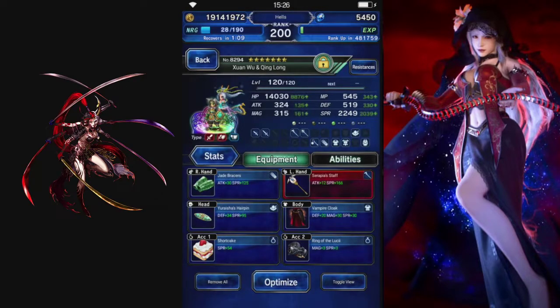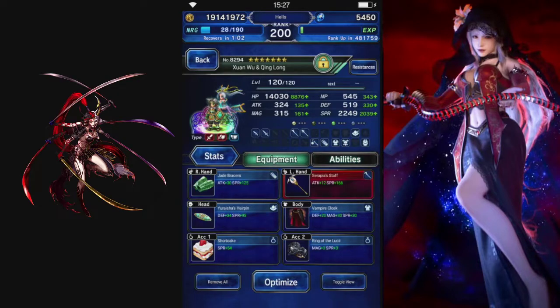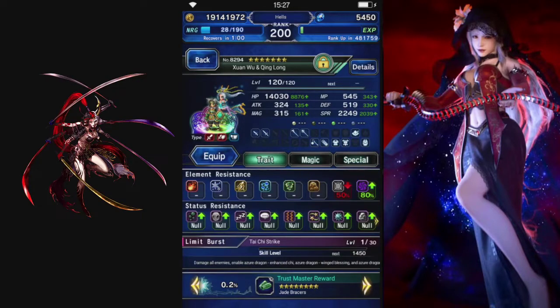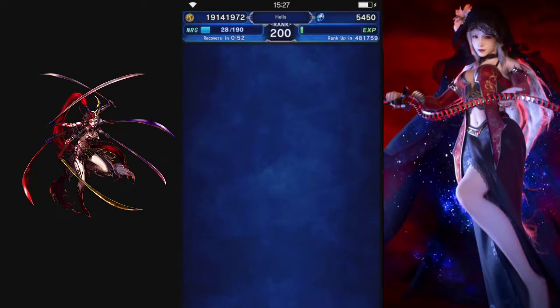Gear wise: full evasion, high spirit, and demon killer. They have 80% dark resist and that's it. So let's see how things roll out.